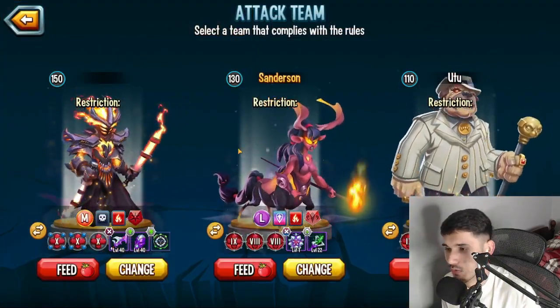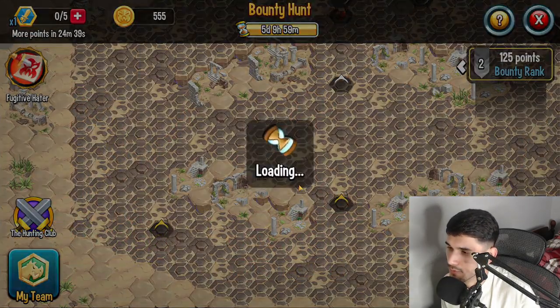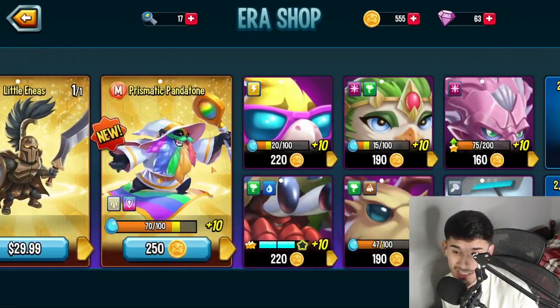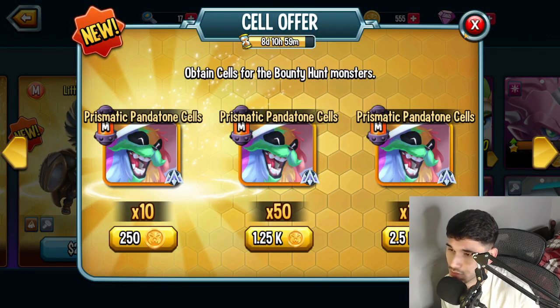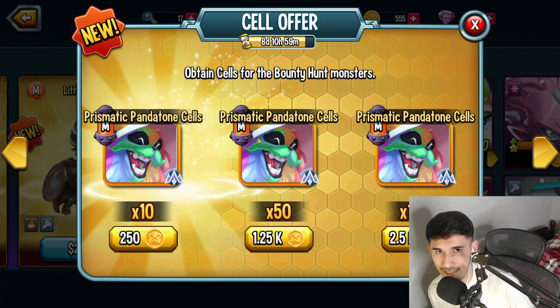I wouldn't pick up Dawn Canine or Gatcon — not really worth it. Regarding the team shop, I think they actually did a decent job this time. Prismatic Panda Tone is actually pretty good, so I would actually recommend picking that up.